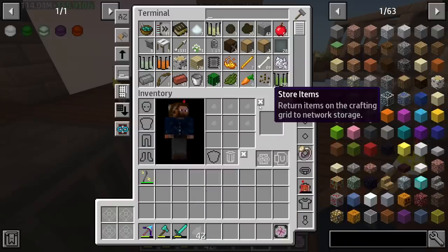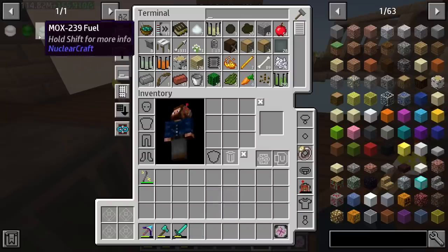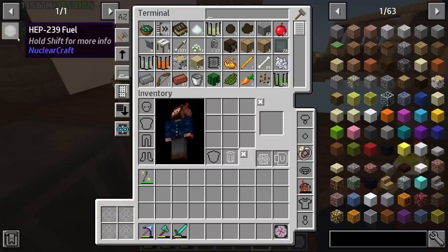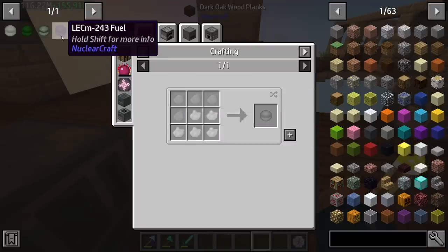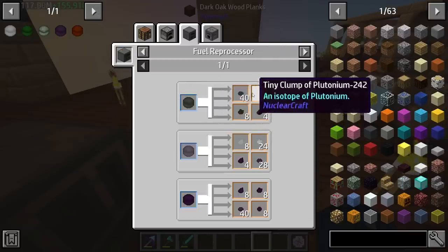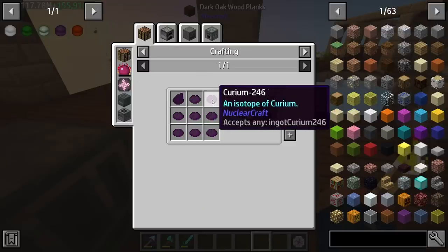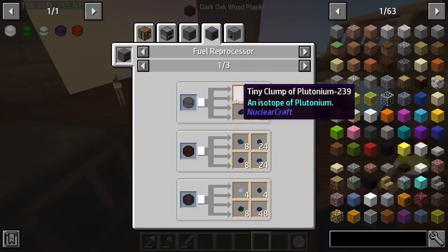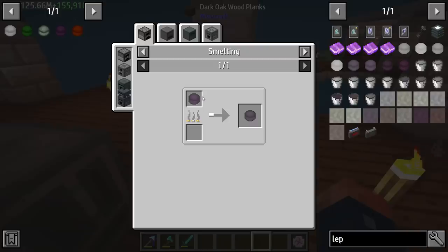We're going to pull out all the plutonium and combine it - we have 42 out of all of that, which took a little bit of time. We're going to put some of that into MOX fuel since it requires it, but this fuel - the HEP fuel - also requires it. To get the stuff we need, the fuel reprocessor with depleted LEP fuel - not HEP, it needs to be LEP.